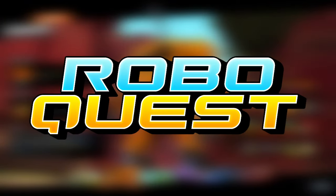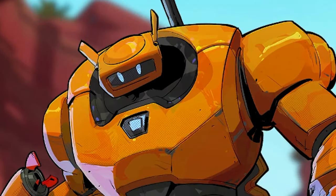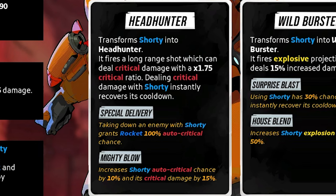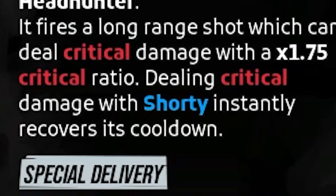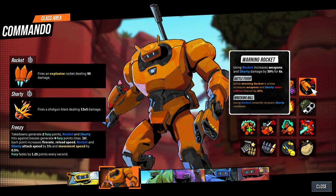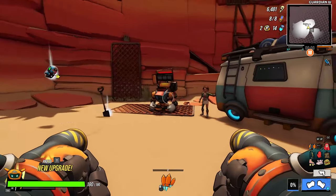Hey guys, welcome back to another episode of Roboquest. I hope you're doing well, and if you're not, I hope this episode makes your day slightly better. In today's episode we are playing as the Commando and we're going Shorty with the Headhunter upgrade, which transforms Shorty into Headhunter. It fires a long-range shot which can deal critical damage with a 1.75 critical ratio. Dealing critical damage with Shorty instantly recovers its cooldown. Then we go with Scanning Burst, Warning Rocket, and Critical Madness. Let's see if this works out.